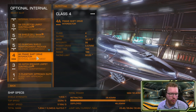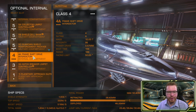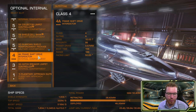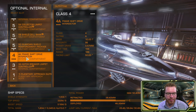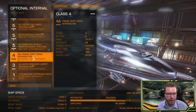I almost forgot the frameshift drive interdictor. There are some fun interdictor engineering options — you can either get longer range or a wider arc. I personally think longer range is going to be the most useful in this case. I can see I have an engineered one here because I'm not really sure which one I want, but longer range is probably what I would go for. You do need a frameshift drive interdictor so we can pull people out of supercruise.